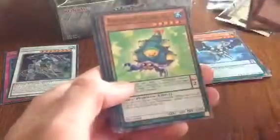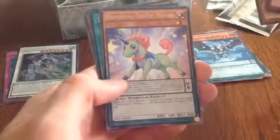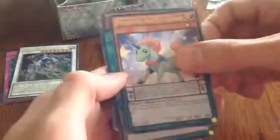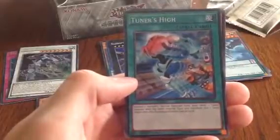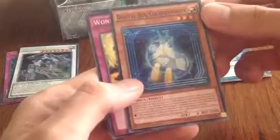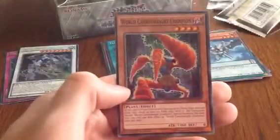Three more packs on the right side. Dinomist Eruption, Raid Raptor Pain Lunas, Performapal Social Craft, Master with Eyes of Blue, Performapal Odd-Eyes Unicorn — that's pretty cool, this card is probably really awesome. And for super rare we have Tuna's Hide — discard one monster, special summon from your deck one Tuna monster of the same original type and attribute, but one level higher than the discarded monster. That's a pretty cool effect. Dojo Bark, Coco Denisa, Wonder XYZ, and our favorite World Carat Weight Champion.